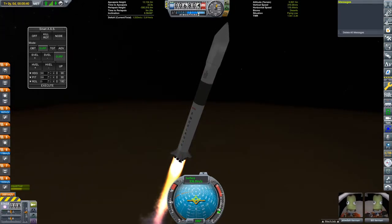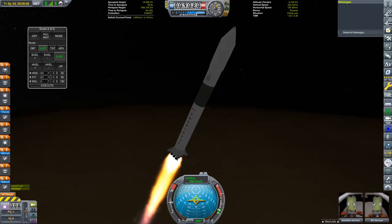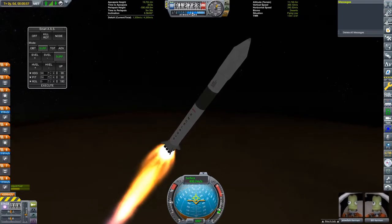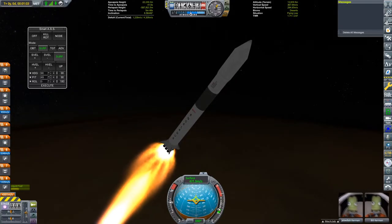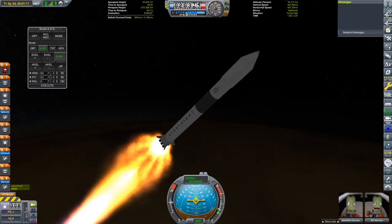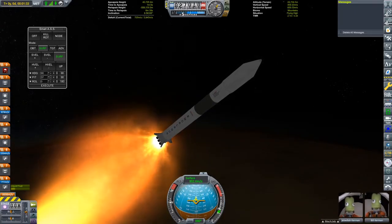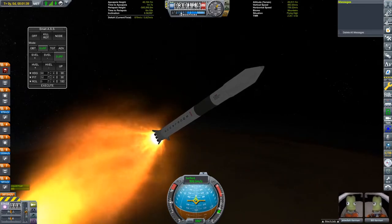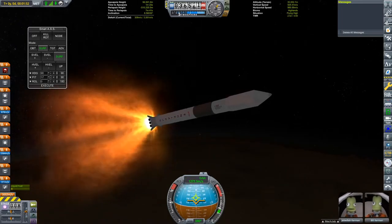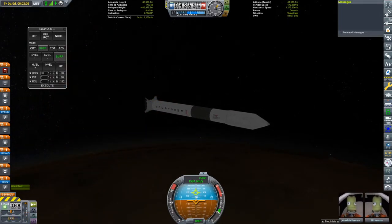You might be wondering why I'm at the desert launch site. It's actually at quite a good latitude to launch into the orbital plane of Minmus. I know that by launching from the equator you can access literally any inclination, but I just thought I'd change things up a little bit. The desert launch site is at 6.5 degrees south, and Minmus' inclination is 6 degrees, so if we launch into a 6 degree orbit, we won't have to do any inclination changes on our way to Minmus. I still had to do a bit of a correction, but it ended up being a bit more efficient.